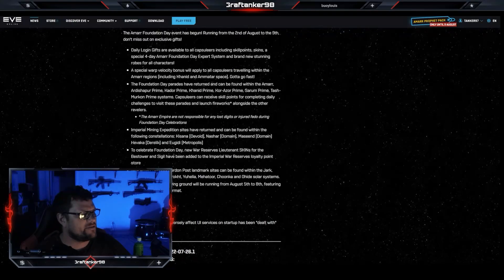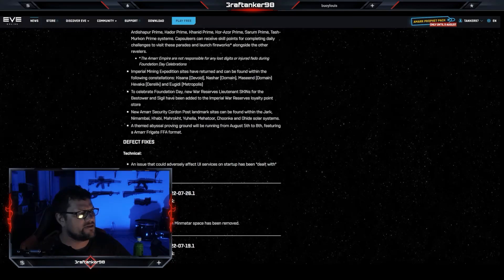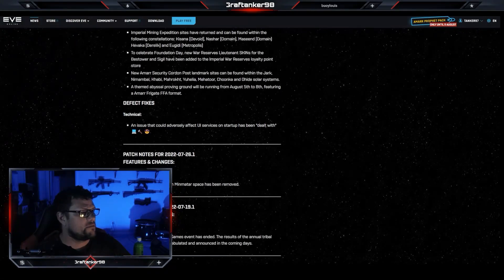There's a themed abyssal proving ground — that's pretty cool. An issue that could adversely affect UI services on startup has been dealt with. Warp speed bonus for features and changes for patch notes continuing — the warp speed bonus for Mementar space has been removed, which might throw some people off.